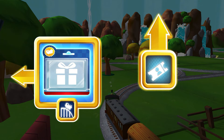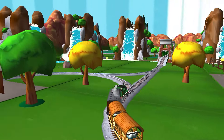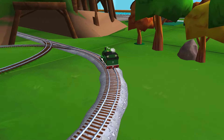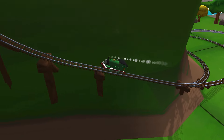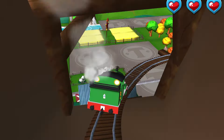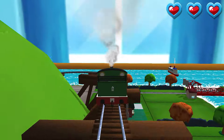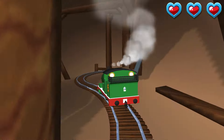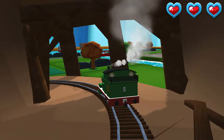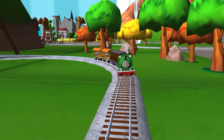Where should we go next? Forward leads to the Town Square Station. Left leads to the Crazy Coaster Mountain. Next stop, Crazy Coaster Mountain. Only the boldest of engines will try Crazy Coaster Mountain. Steer your engine through the sharp curves. Swipe left or right. Good job! Your engine had a lot of fun.